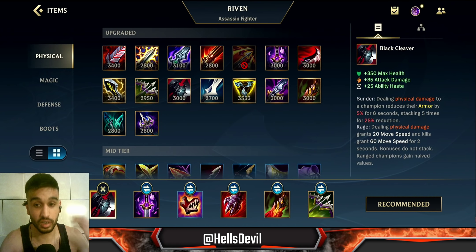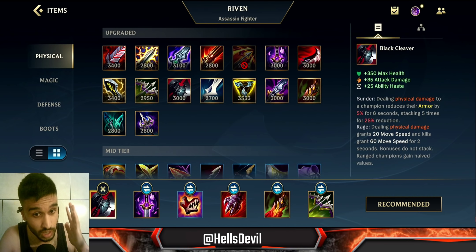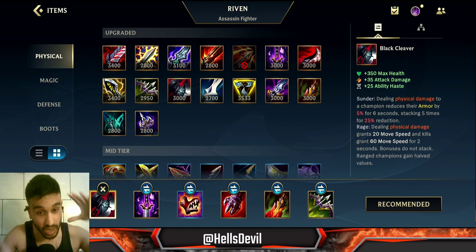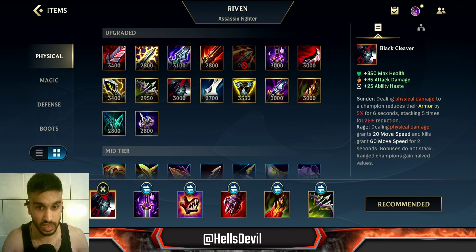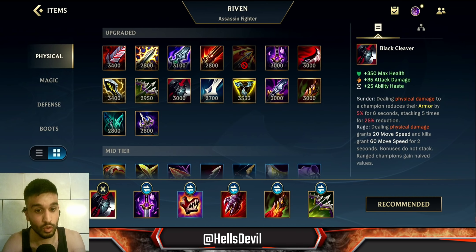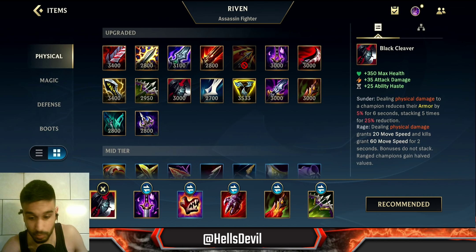Black Cleaver is the core first item on Riven. It recently got a buff and synergizes perfectly with her kit, because the first ability plus basic attack pattern means you're dealing physical damage constantly, stacking Black Cleaver super fast. That's why it's an incredibly strong item on Riven.